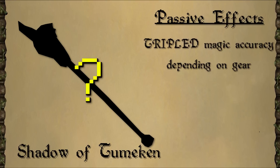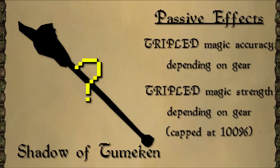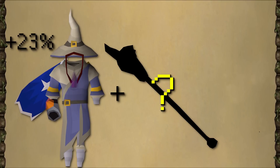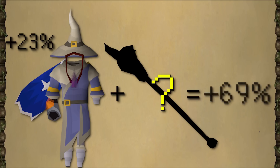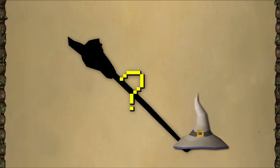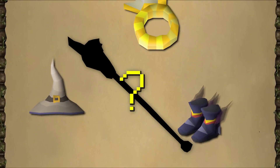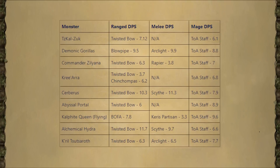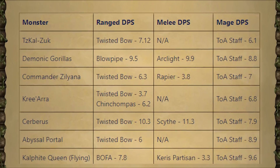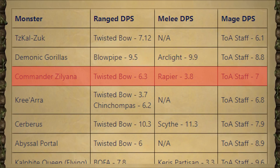The first passive effect triples the accuracy of all your magic boosting gear, and the second effect also triples your magic strength up to a cap of 100%. This means that if you use all the current best-in-slot mage gear with the staff, your magic strength will go from 23% to 69%. The plan with the new staff is to increase the incentive to bring more mage switches for different types of PVM, as every piece of mage gear becomes very important. The staff even out-DPSes the Twisted Bow at Commander's Illyana, a boss where mage has never been considered viable.